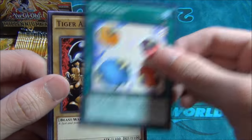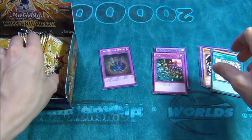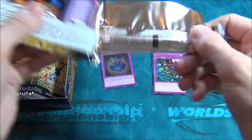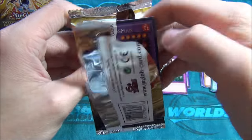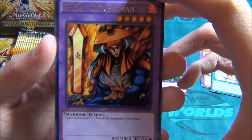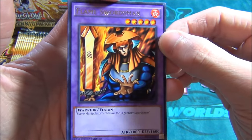Another trap card, Scapegoat, Tiger Axe, Gopher the Lightning, and Shrink. If you guys go to Walmart or something, they're only $2 a pack because they're specifically a duelist pack. Oh here we go guys, we got a cool Instant Fusion — Flame Swordsman. Look at that cool art, that's Japan's original art. That looks pretty tight. I like it.